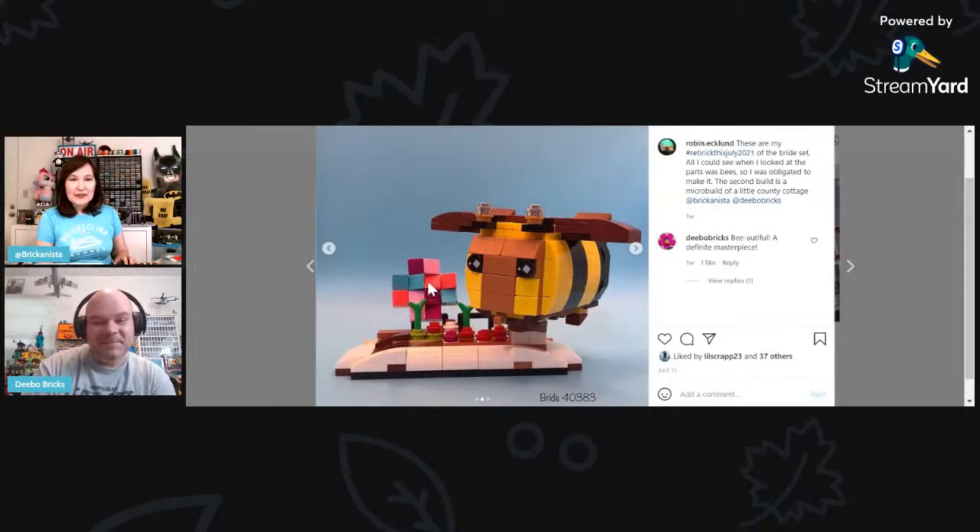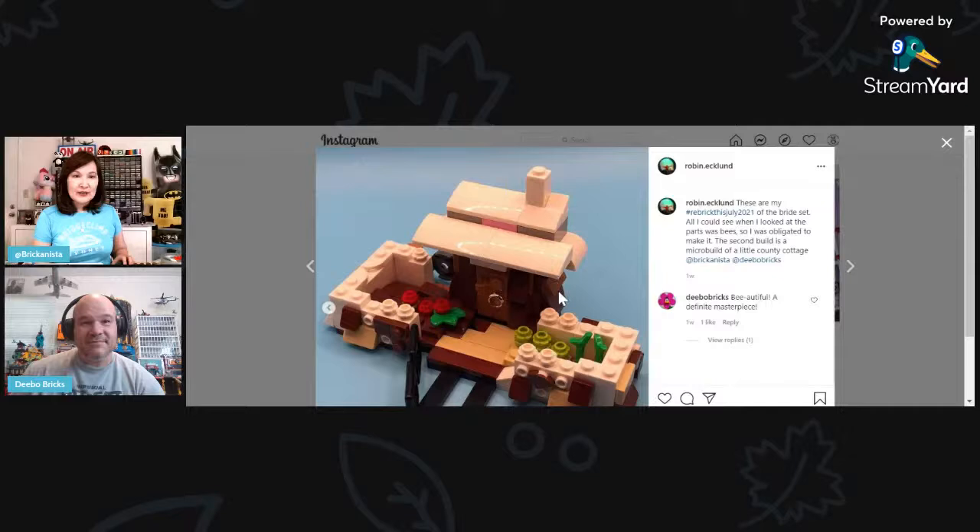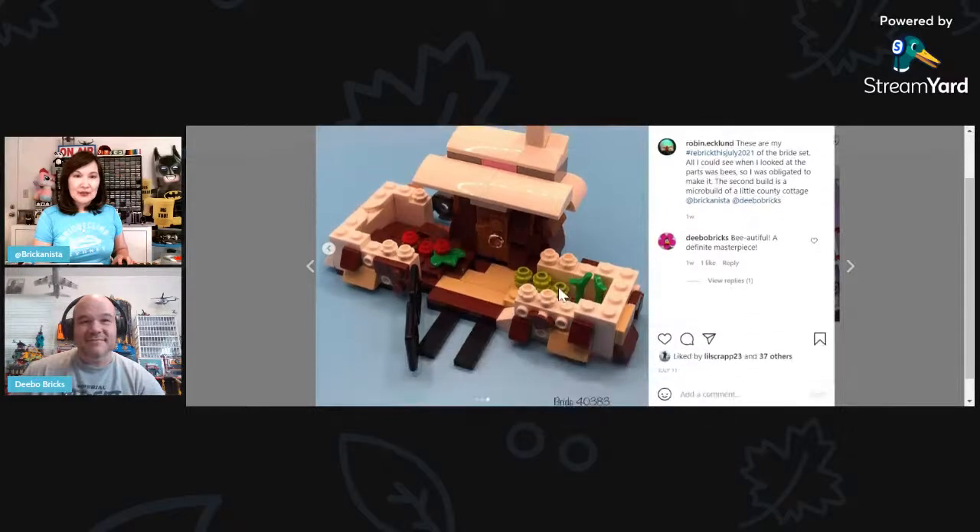The little pattern on the back is almost like a cross pattern — similar to what Debo was doing with the fence. I think it's actually a bigger flower design. And look at this little yard — this whole micro build of a little country cottage with the garden patio. There's a little fence in the front that opens up — brilliant, using the clip as a way to put that angle in there.